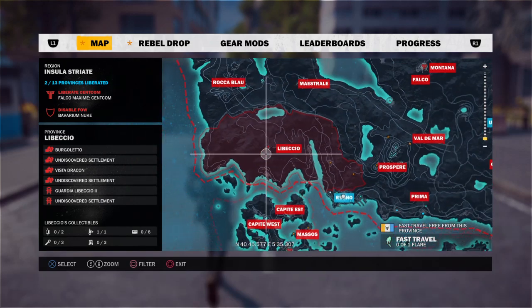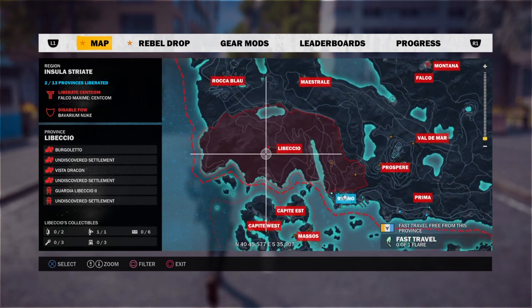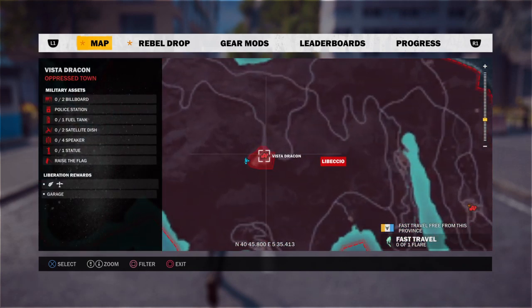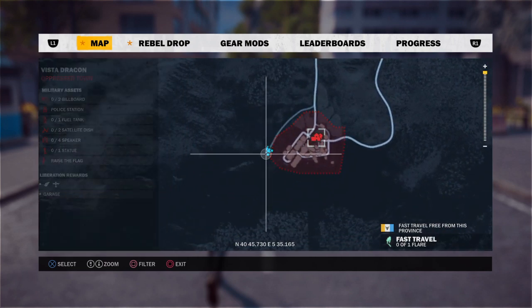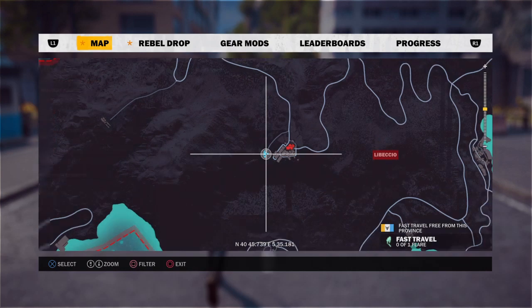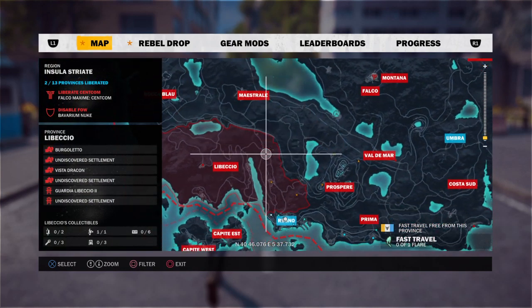Location one is Libyesio, right in the middle of the city, in the town of Vista Dragón. If you go down there, there's a little dirt road and there's a jump there, and that's how the first one is mastered.